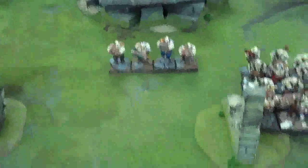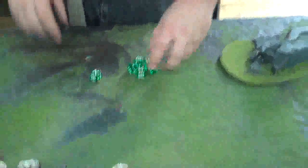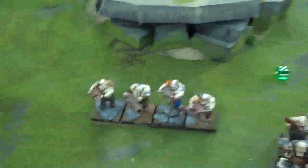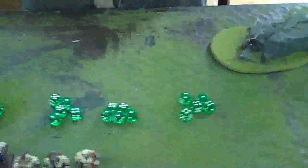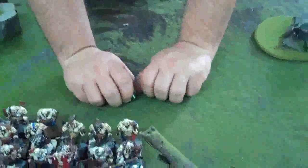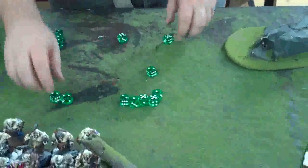Here comes the shooting phase. Leadbelchers shoot d6 shots each — Mason rolled a five. Remember the mega battle with twelve Leadbelchers and twelve d6 shots? That was too much fun. Anyway the Leadbelchers roll their shots against the Miners: four Leadbelchers roll five, two, two, two — that's eleven shots total. Minus one for long range.